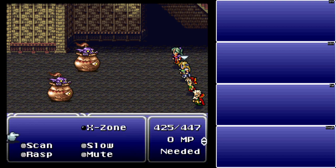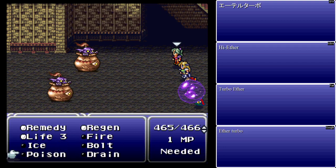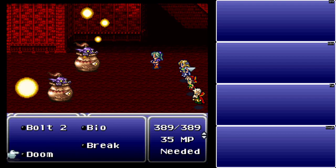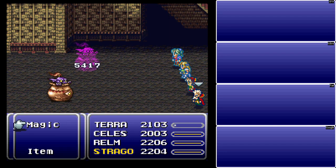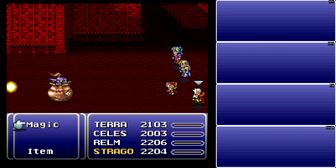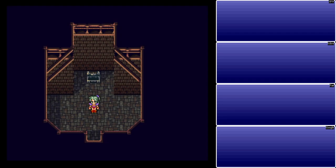They have instant death protection, so we can't do anything with that. Basically your only way of handling them is to use something non-elemental, and we can't use normal attacks in here, so we're stuck using Flare — it's the only spell we can muster that will actually hit and kill them. Unlike pretty much every other magic pot in Final Fantasies, you don't give them Elixirs; it's not going to help you out at all.